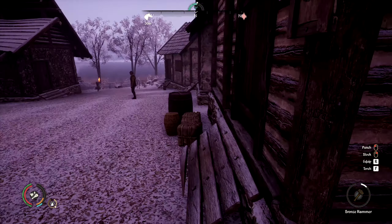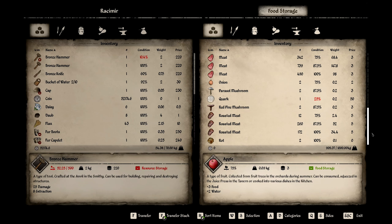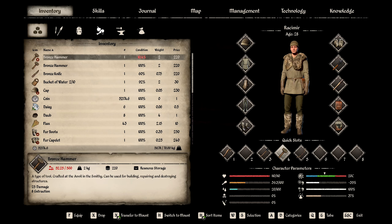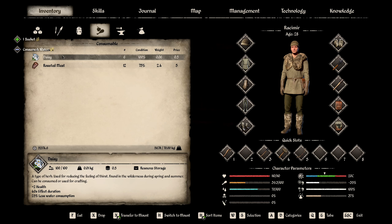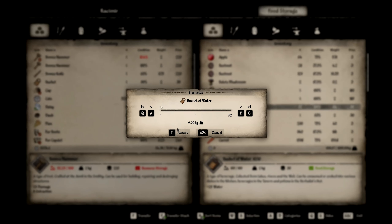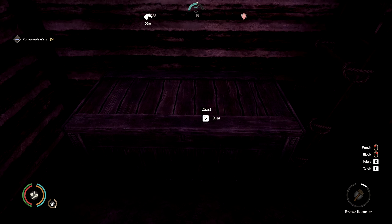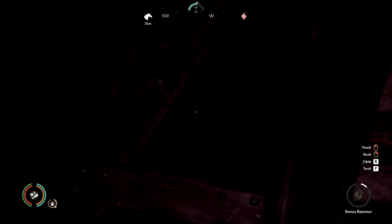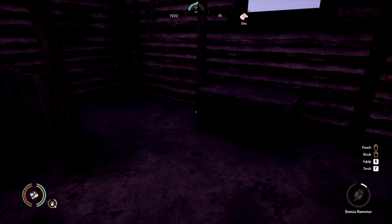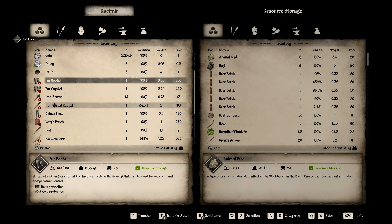We need to stop by the food storage because I'm about to pass out from hunger. We have a bunch of roasted meat — more than I could ever need. We have tons of meat coming in, so I might have to tone the hunters down a little bit. Let's have some water. I need another bucket — I've been trying to dial in the water but I'm a little confused by the numbers. It looked like we only needed eight buckets of water a day, so I think I was way over-supplying the village.